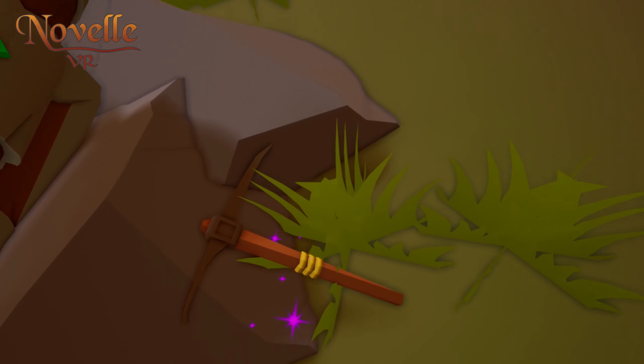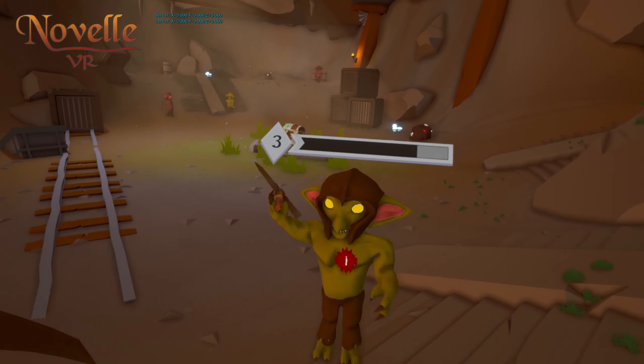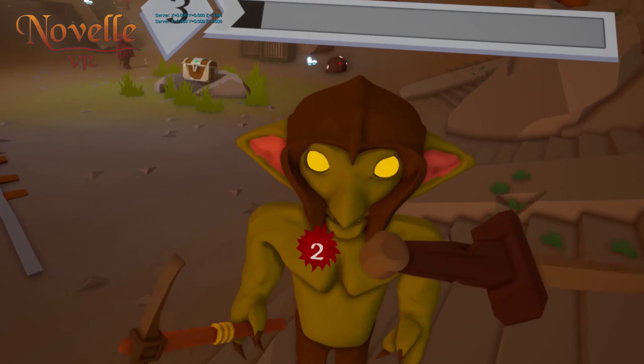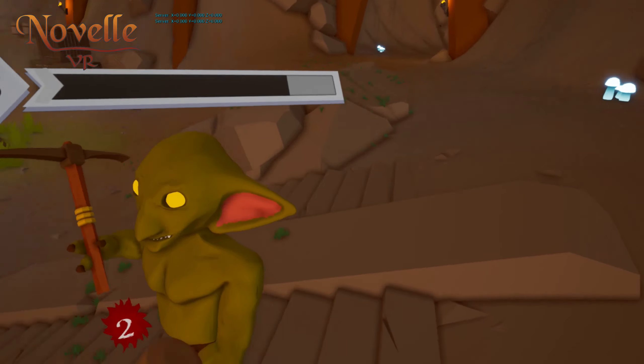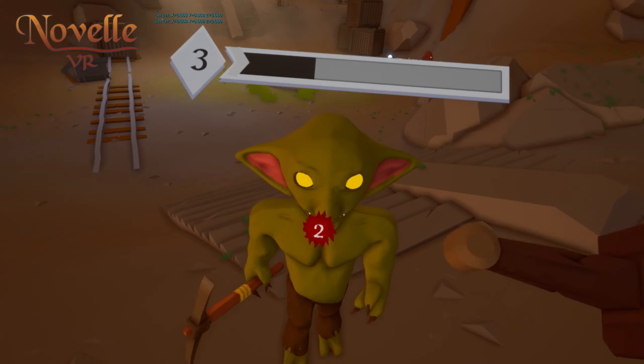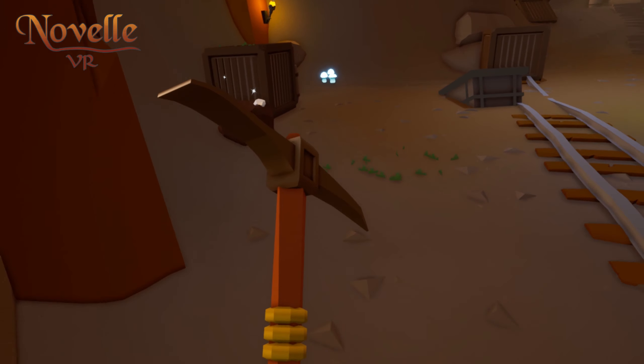I have made some small changes to the combat. First, I've added hit count particles on the mob itself, which shows how much damage you have dealt to the mob you are hitting. I've also added a small knockback effect and a visual flash on the mob so that it shows that you've actually done some damage.